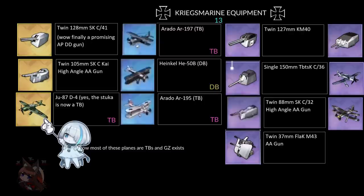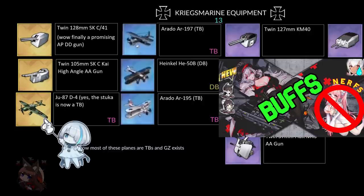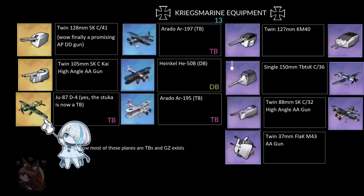Finally, we get the Ju 87 — the Stuka — which is a torpedo bomber. For Graf Zeppelin players, she's getting buffs allowing her to equip torpedo bombers, and one buff gives bonuses for equipping only one German plane. This is the German plane you'll equip. If you're using KMS, you need a carrier, and if you're using Graf Zeppelin, this is the plane for her torpedo bombing slot. For German fans, this is a must-pickup.